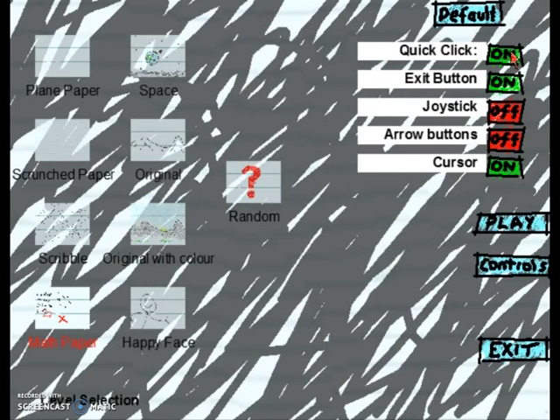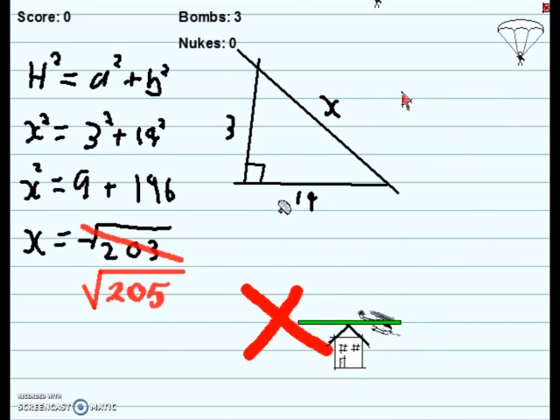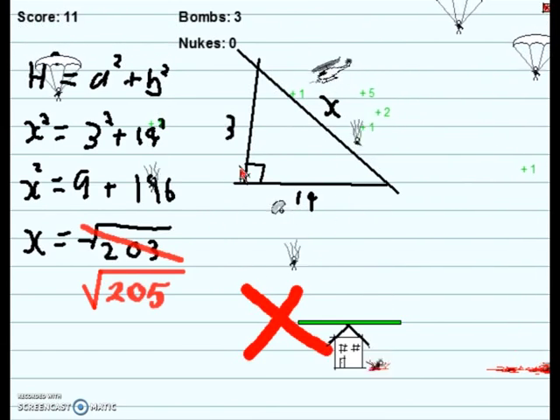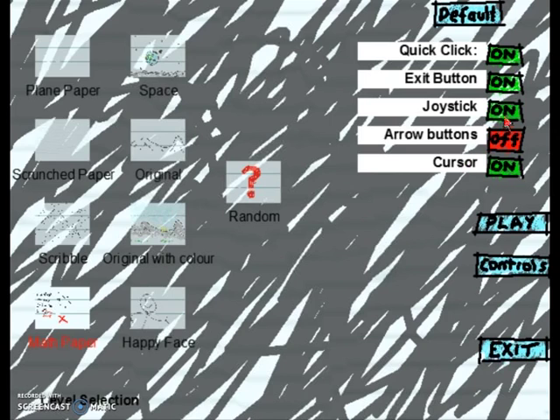You can also toggle arrow buttons vs. other control schemes. With this mode, it follows the mouse — there's a little joystick in the middle. So that way if you only want to play with touch or just your mouse, you can. There's a little exit button up here. Joystick switches between these two modes. Press the exit button to reset everything to default. That is my game!